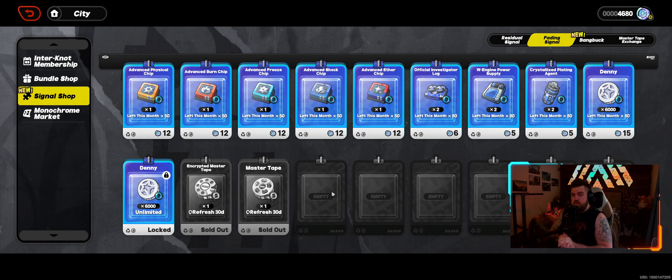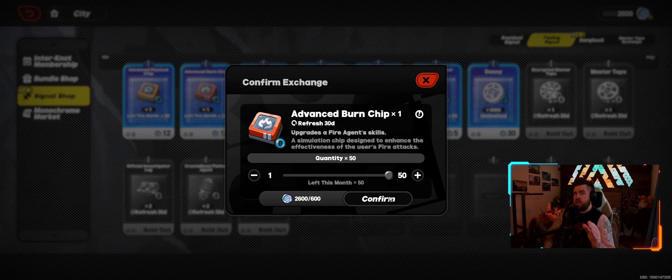After that it becomes a little bit up to you — what do you need? Are you severely lacking stuff to level up UW engines? That's not a bad deal. Do you need more things to level up your characters? I kind of always do, so I like the official investigator logs — I'm going to be buying those. The crystallized plate is obviously used to upgrade our disk sets, and I like those as well. We're also left with a lot of advanced ships for different characters.